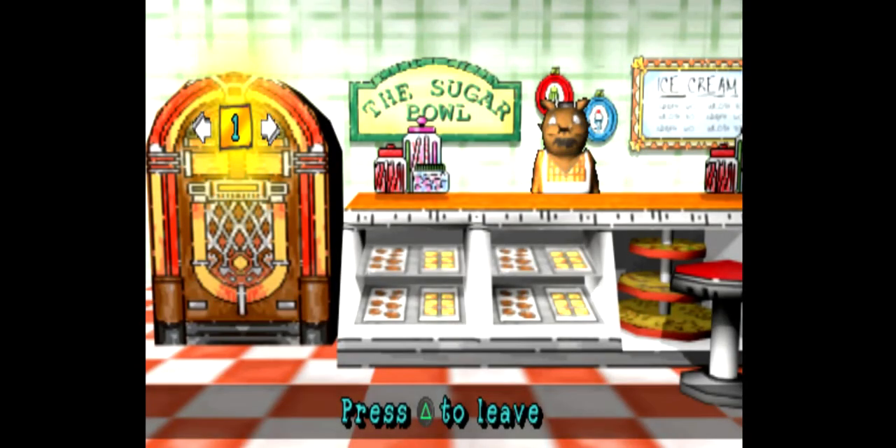We can use the jukebox to listen to the CDs we've collected so far. Use the directional buttons to select a track and press the X button to hear it.